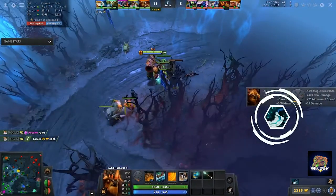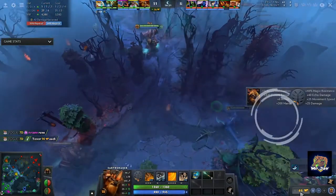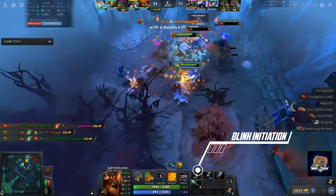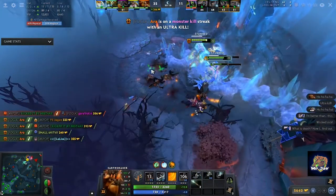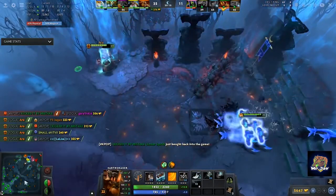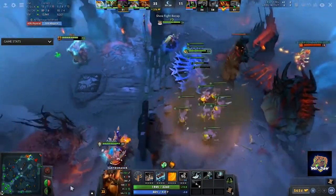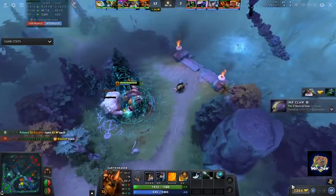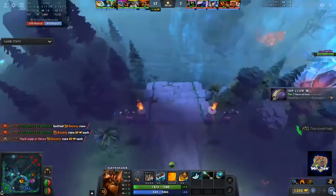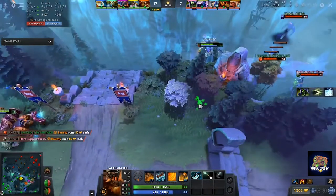A Blink Dagger is almost always necessary for an Earthshaker. This is because Earthshaker's ultimate, Echo Slam, deals the most damage when enemy heroes are clumped up together. Therefore, in order to deal maximum damage, you need to catch the enemy off guard or when they are grouped up. The Blink Dagger allows you to get the jump on your enemies without them noticing. Once you have the Blink Dagger and your abilities are off cooldown, it is always a good idea to start roaming and looking for kills. Your Enchant Totem can cut down squishy supports very easily, so before blinking in, always use Enchant Totem so that you can land another empowered attack right after the surprise blink.